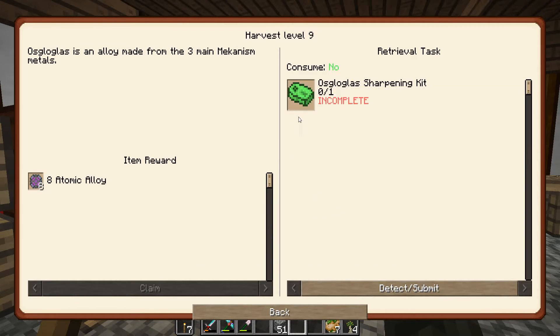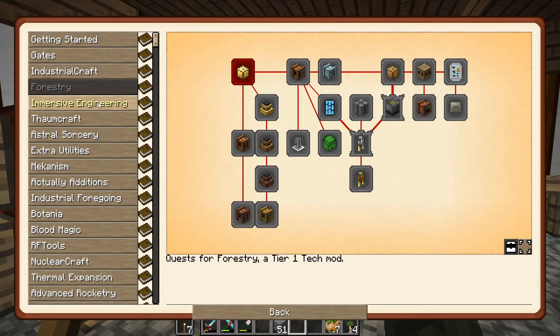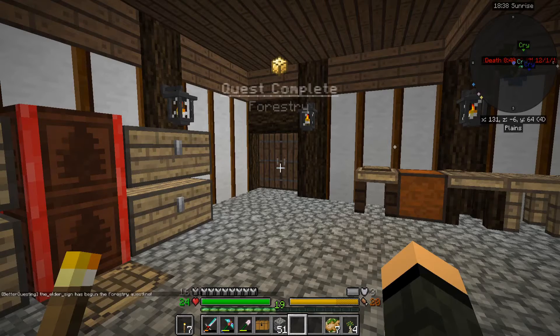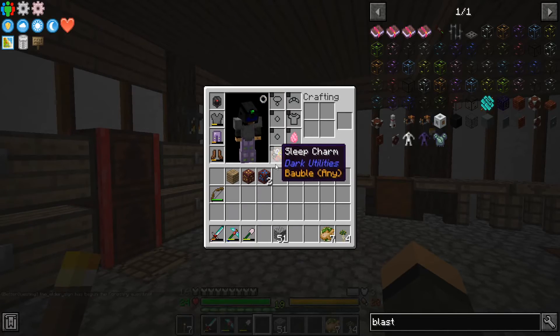Next is Osgoglass - three main Mekanism materials, or metals. Starting the forestry quest line - oh, this is just a checkmark that I never did. Hey - starting the forestry quest line. And sleep charm from baubles - I'll wear that. If it goes to any slot, it can go in my belt for now. Makes you sleep almost instantaneously.